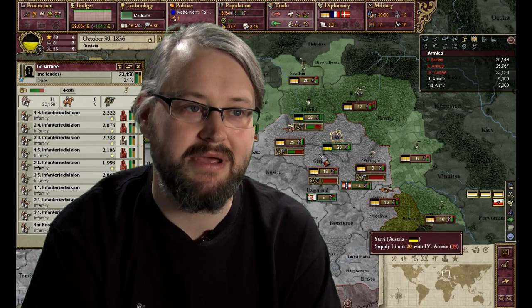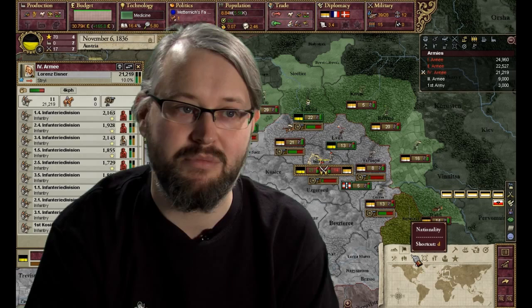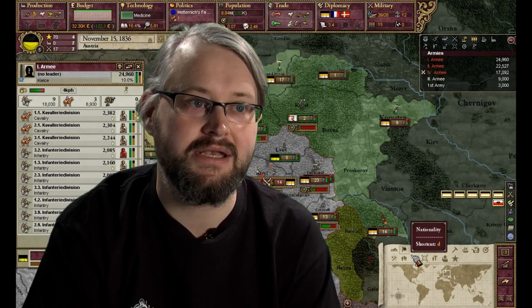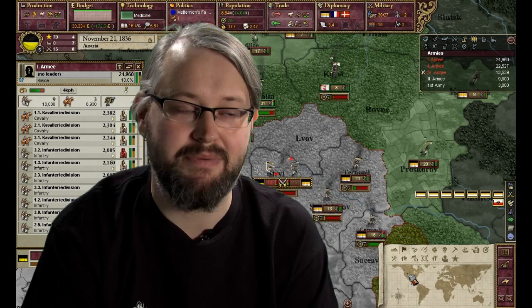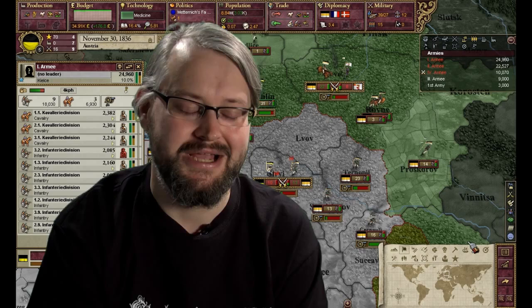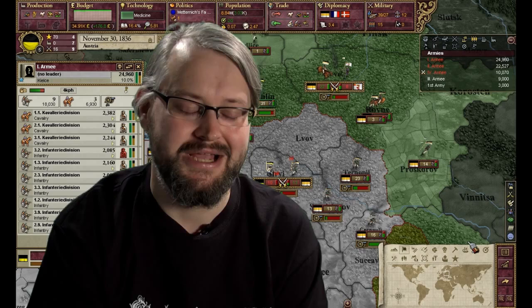One issue with the military system in Victoria 2 is that it grows unwieldy when playing a big country, especially late in the game when you might have hundreds or thousands of units that you're recruiting, mobilizing, and giving manual orders to. What we've done in this expansion is add a concept called rally points. Whenever a unit is built, it automatically starts marching to the closest rally point and merges with any unit there. Merging is optional — you don't have to auto-merge. But all of this makes it much easier to mobilize in a big war.